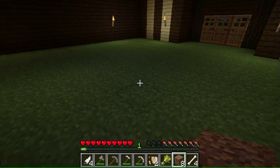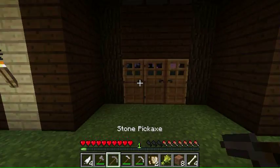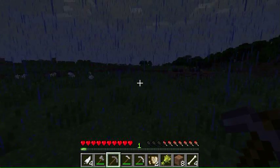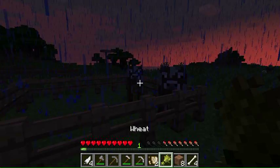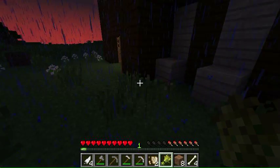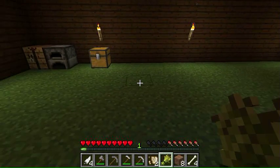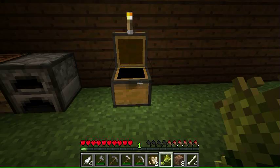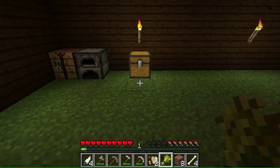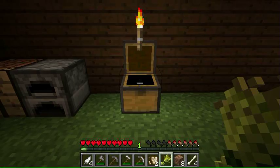Hey guys, Dino King here, welcome back to Dino World episode 4. In the last episode, as you can see out here, we got some cow pens - we've got our cows. I don't know if anyone commented about what we should name them, as I'm recording this right after episode 3. Hopefully in episode 5 I'll check episode 3's comments to see what you want to name my cows. Let's get on with what we're doing today - I've got some sand and a cactus.